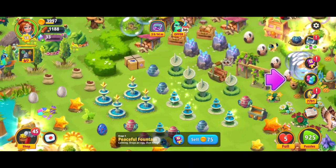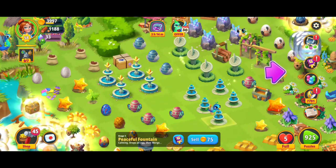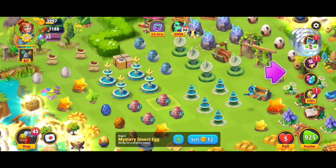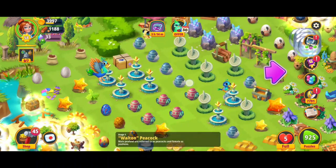Am I missing one? Oh no, it's way up top. Okay so we've got that — that's looking good. Here, one, two, three, four, five of the fountains. We've got another one of those eggs right there. We're going to go for a five merge — the level one peaceful fountains. Love it. That makes four.